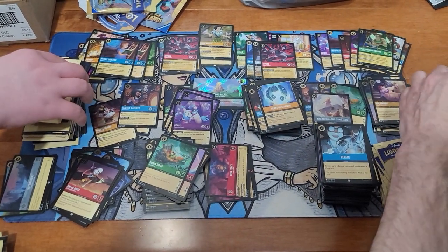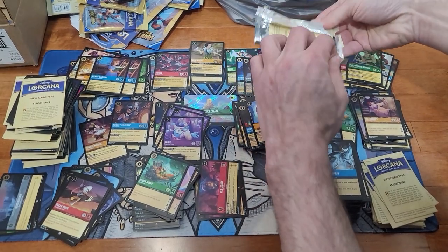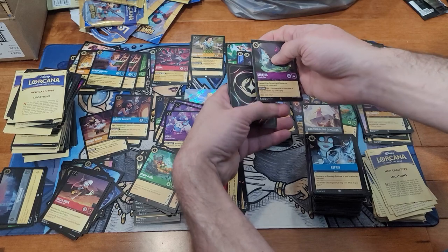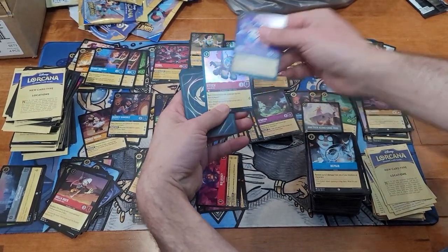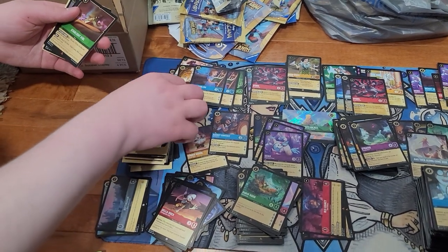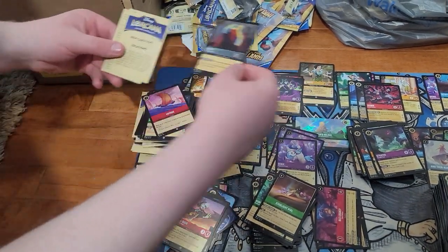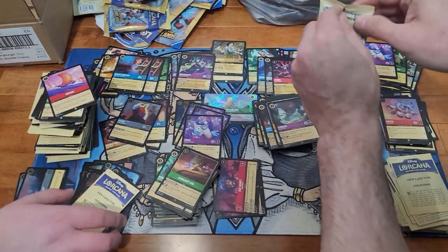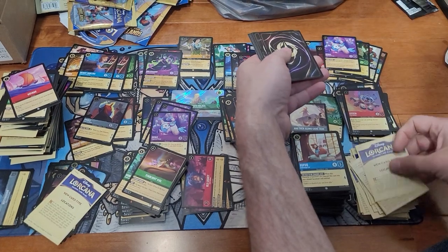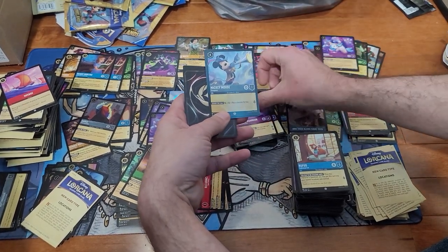Wow, that is insane — you never had a friend like Genie! I cannot believe how many genies and Audrey Ramirez we've pulled. Stratos. The amount of Audrey Ramirez we've got pales in comparison to the amount of genies. Genie. Starlight Vile. Maleficent — oh nice, we only had one of her — and a foil rare Hades. Nice.